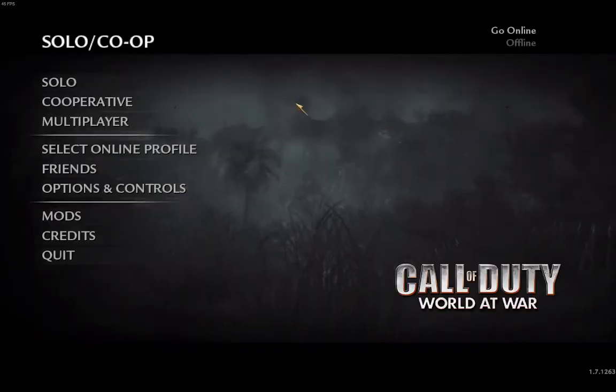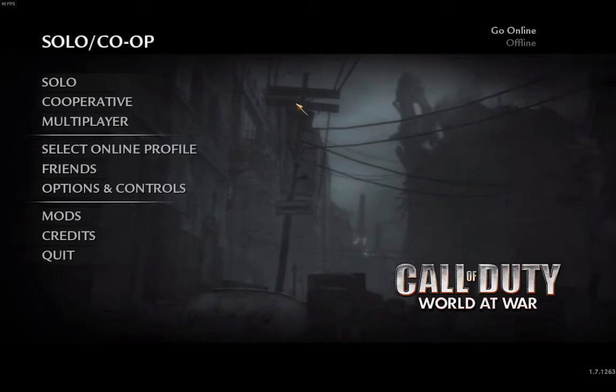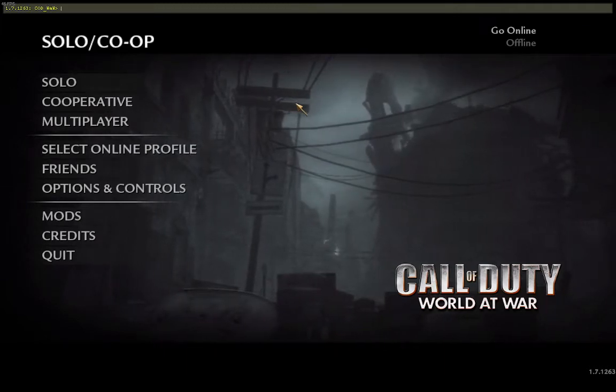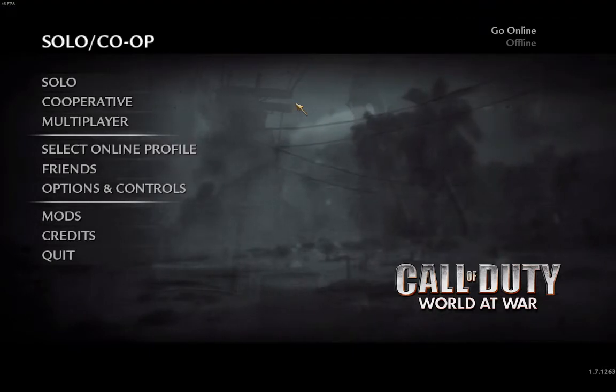So you just enable that, then you come back here, and right under Escape there is that button — you push that button, and up at the top it will bring up the console. Then you want to just copy and paste the command in there — I have it in the description — so just copy and paste that in there and push the button again.